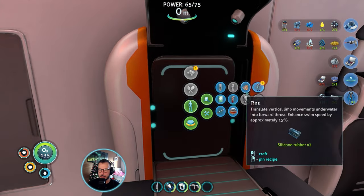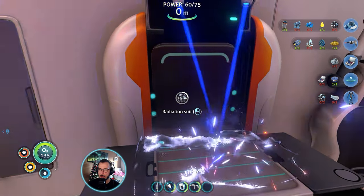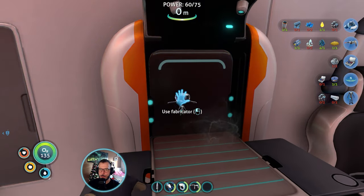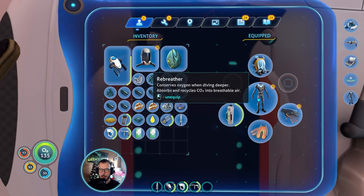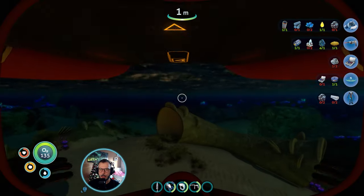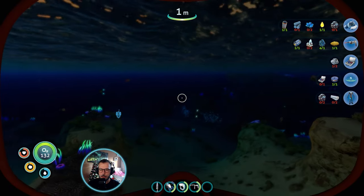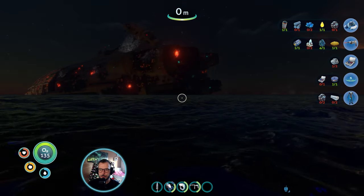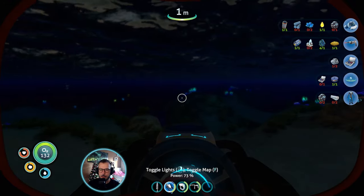Now I can craft this radiation suit. And I can replace the rebreather eventually — maybe not right away, but why not? The main thing that I need now is to get the mobile vehicle bay, and let's do just that.